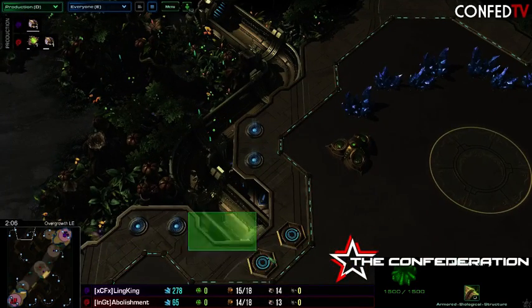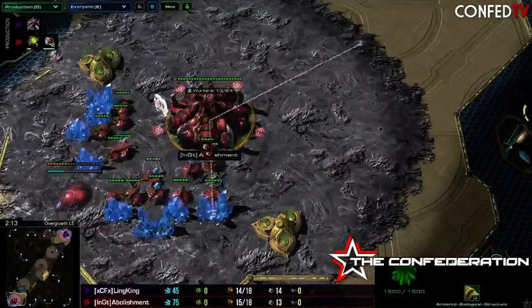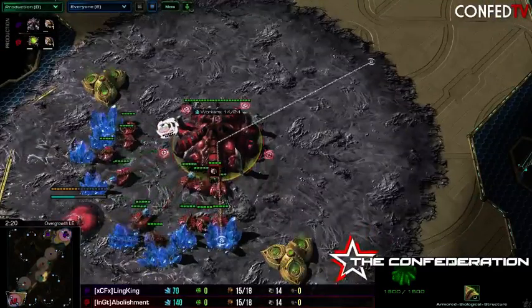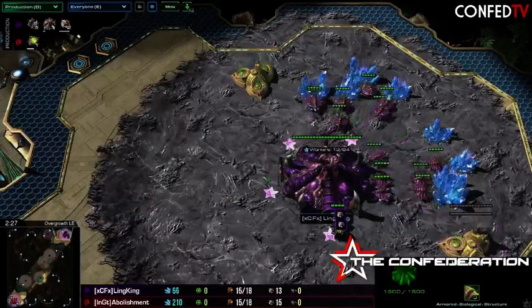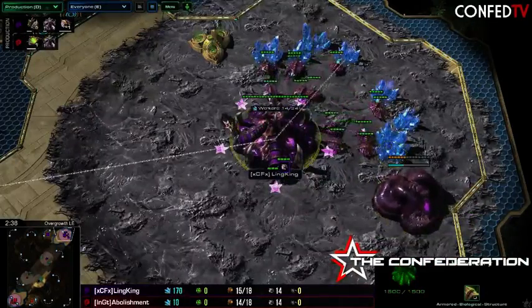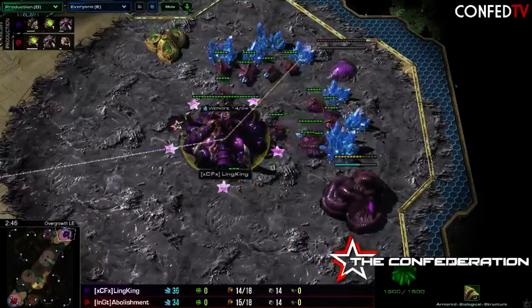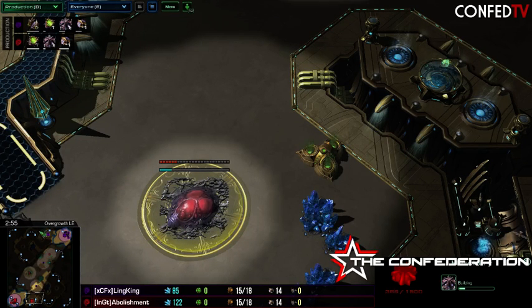And the little Zealot Waterslide. Seen a Spawning Pool first coming down for Abolishment, and a Hatch first for Link King. Pretty standard so far. Link King does have a little more economic advantage, but is a little bit more susceptible to damage. It's going to go Hatch, Gas, Pool, so we're going to see early Ling Speed, probably around the 650 mark — 640, I'd say. Going to get that Gas and start the speed as soon as the Spawning Pool is done, so really early Ling Speed could try to do some damage on a third or get map control — that's really what it's good for.